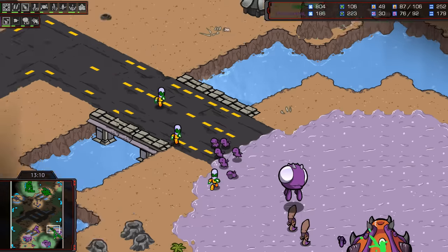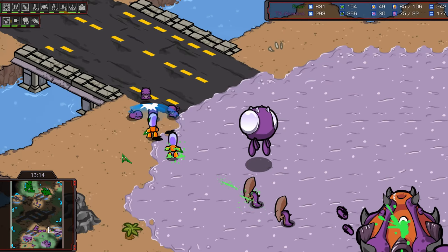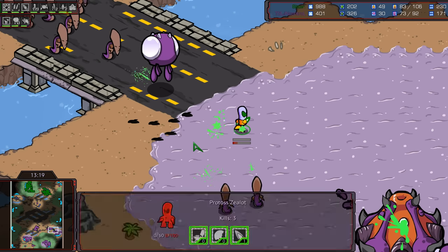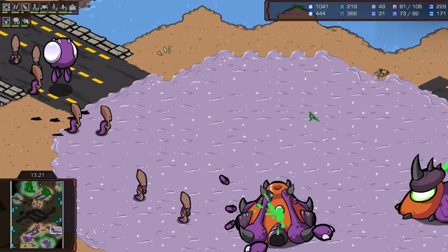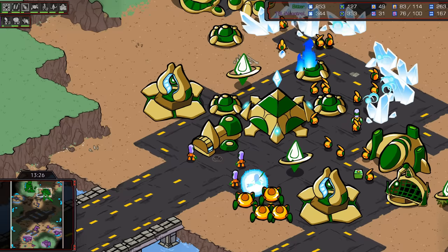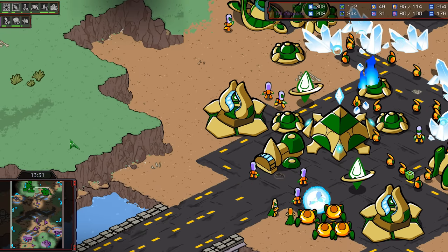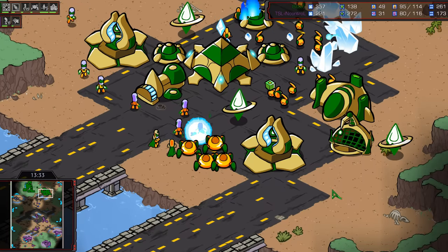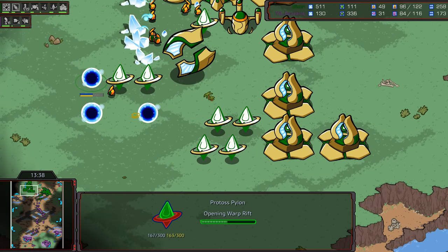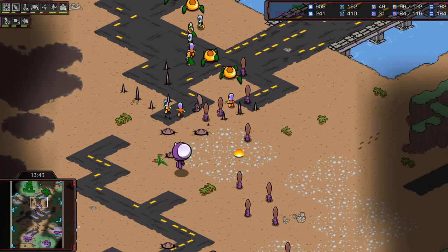Psionic Storm is on the way — it's gonna be good. Zealots trade really well against Lings until Adrenal comes out. But Ling-Hydra is really good against Zealots for pretty much the entire game. The Lings are pretty good at tanking, the Hydras are doing the damage, not taking the damage — if you're microing properly. I can't believe Singularity Charge isn't done yet. We're at 13 minutes. This feels like a ladder game between In Control and Bitter. No one's taking this incredibly seriously, but that's what makes it fun.